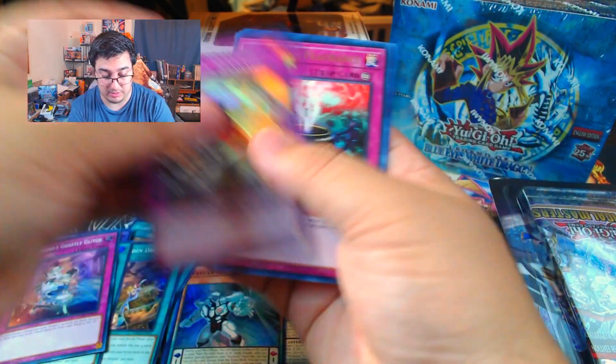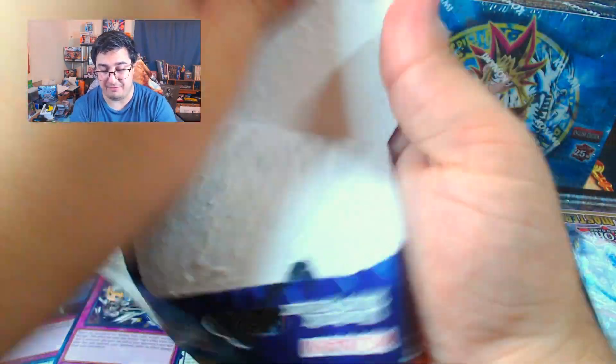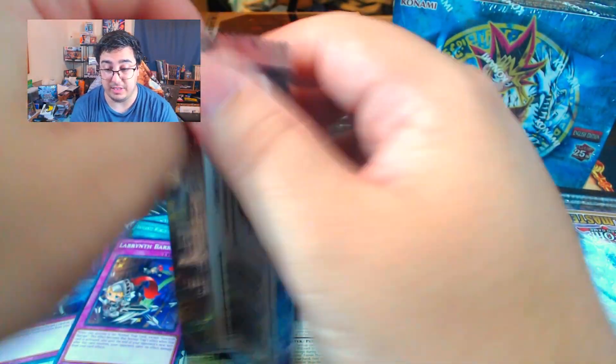Labyrinth Barrage, Dispel Valiance, Reckless Greed, and Labyrinth Arge Greed. We're narrowing down to about halfway on the right side as of now. Let's see what we can get and let's see if we can get something epic.